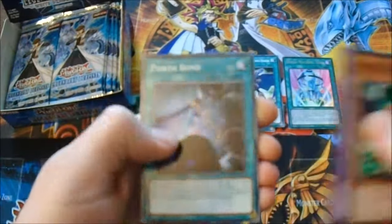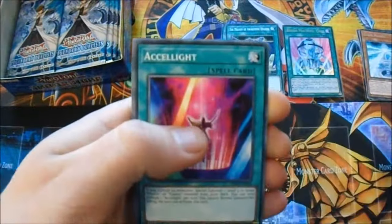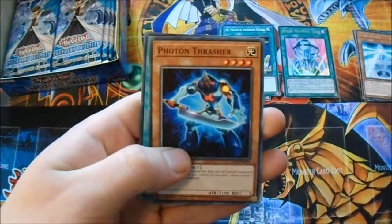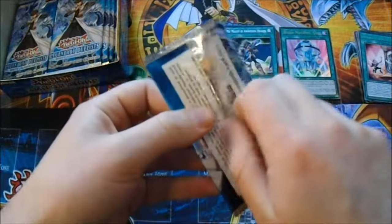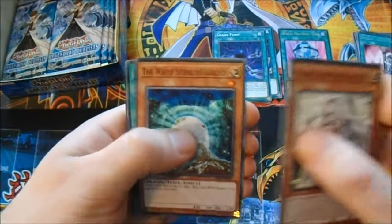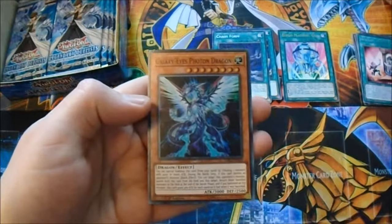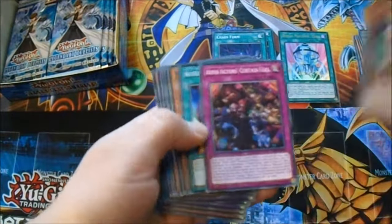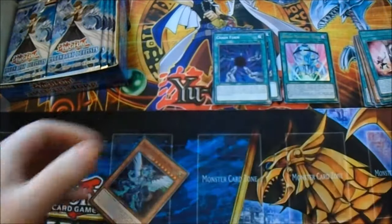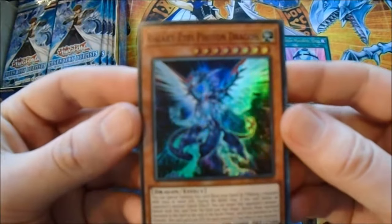Maiden With Eyes of Blue. Cyber Twin Dragon. Power Bond. Cyber Fails. Abyss Actors Curtain Call. Accelerate. Photon Crusher. Photon Thrasher. Kael Spawn - nice. Maiden With Eyes of Blue. White Stone of Legend. Abyss Script Romantic Terror Rare. And Galaxy Eyes Photon Dragon - Super. There are some really nice-looking foils in this pack, I'll admit, but they're kind of scum for making them so hard to get.